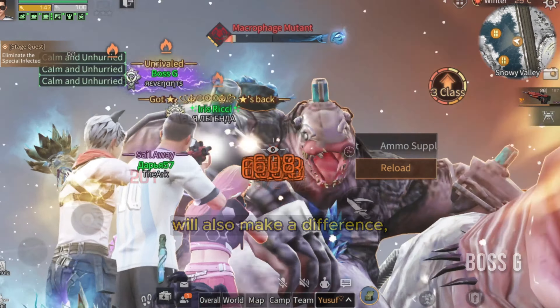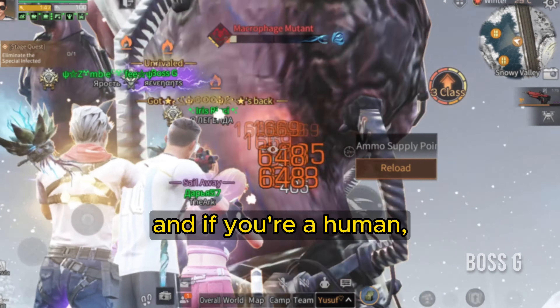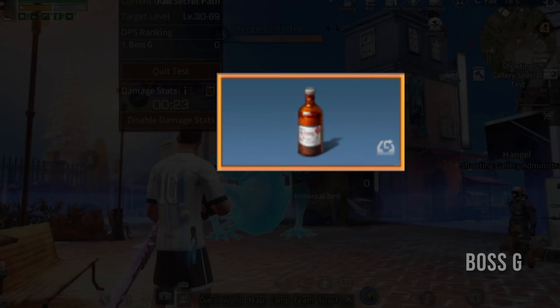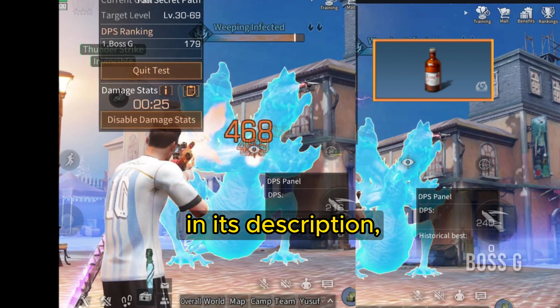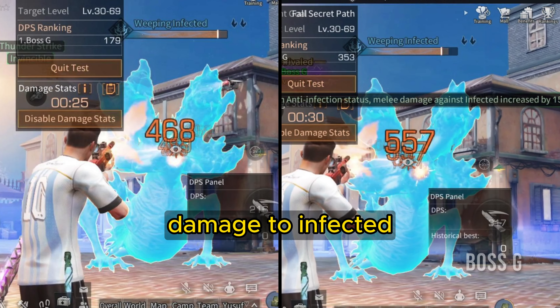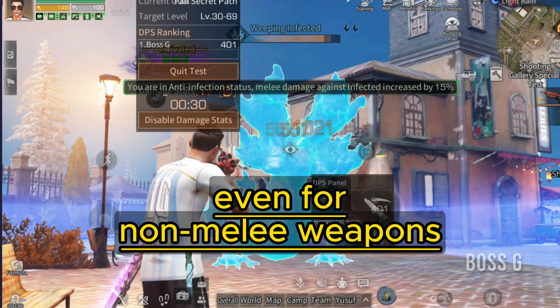Overall, formula modification will also make a difference. If you're a human, make sure to take Advanced Antiseptic before entering Armed Assault. Contrary to what is written in its description, Advanced Antiseptic indeed increases damage to infected, even for non-melee weapons.